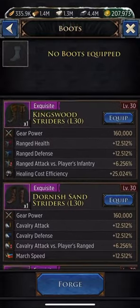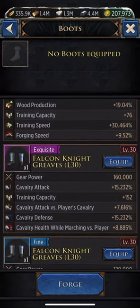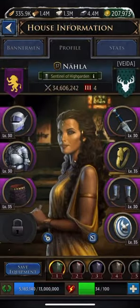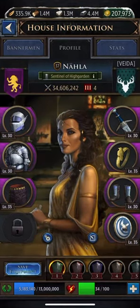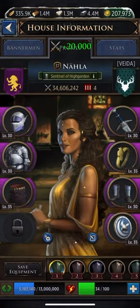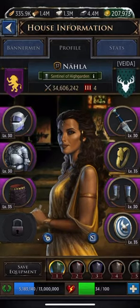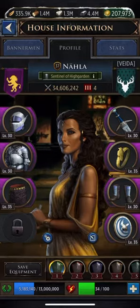Then I'm going to go in and find my exquisite quality boots that I actually want, click 'Equip,' and now that 'Save Equipment' icon is blue, allowing me to save. Now when I click it, it will be saved. So now when I alternate to another gear slot and go back, my exquisite quality boots are saved in my preset. That's how you go through and change your gears when you're upgrading gear and updating your presets.